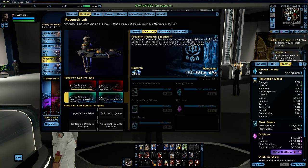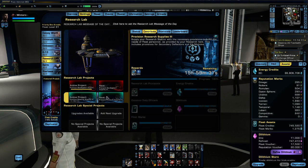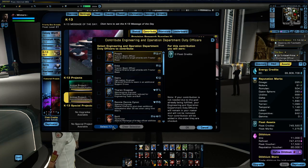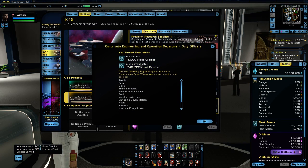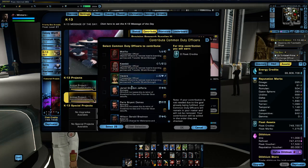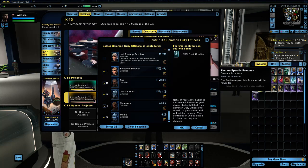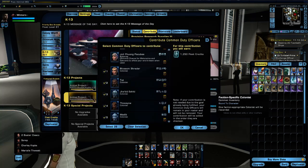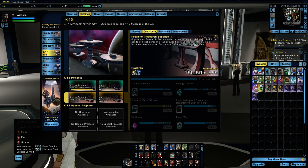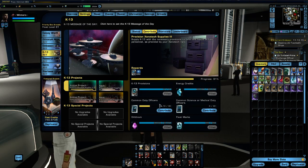That project is now filled and on cooldown — it will complete in 16 hours. Once it completes, the next project will slot in and take its place. That's how simple it is to earn Fleet Credits. I can do the same again: hit Select All and I get 4,200 Fleet Credits for all of that. I'm looking for civilians specifically — colonists, that's what I want. Another project on cooldown and I got 1,250 Fleet Credits for donating those duty officers.